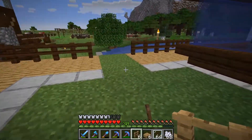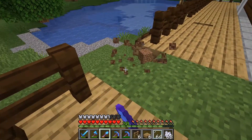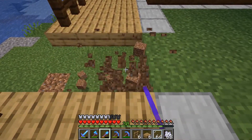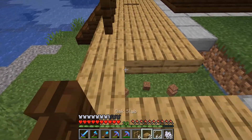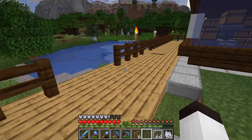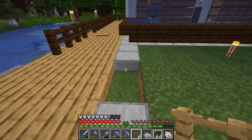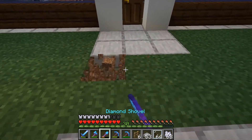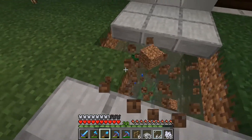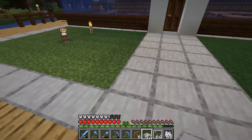The grass has finally grown, so we're going to fix this now so nobody sneaks into our base. Let's put the wood back like that. I've got to get the other fences - I thought it was oak but it's not. Let's grab some slabs, put that back, and get rid of these here. Put some more slabs - there we go. Now we have this area.